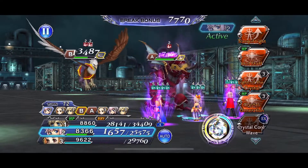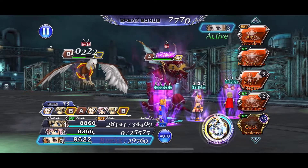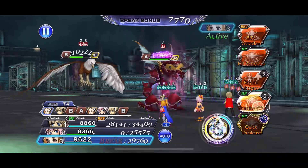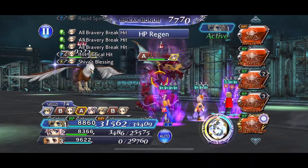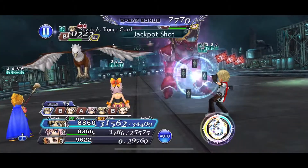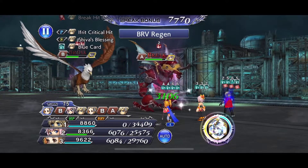We're getting out of hand, so we've got to contain this as much as possible. Can we break A? Thunder plus — yes, we get a break! 56k, not bad. Ace comes in with Jackpot Shot — 78k, pretty good damage.